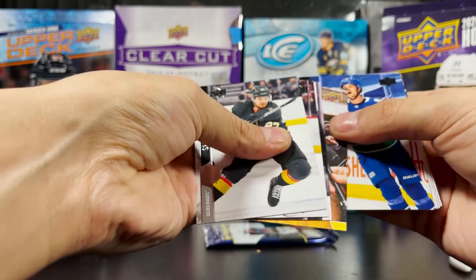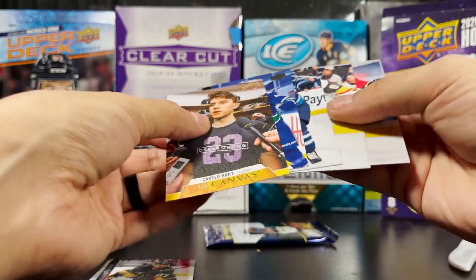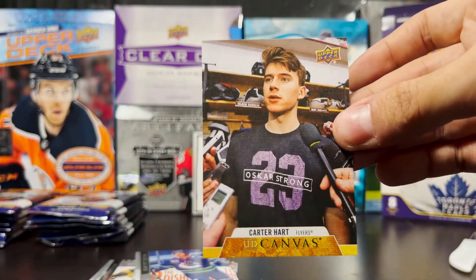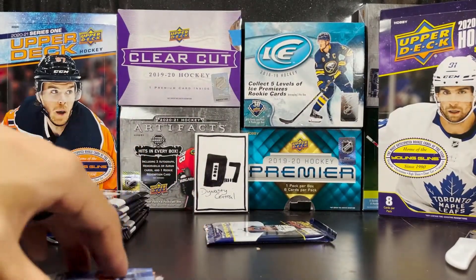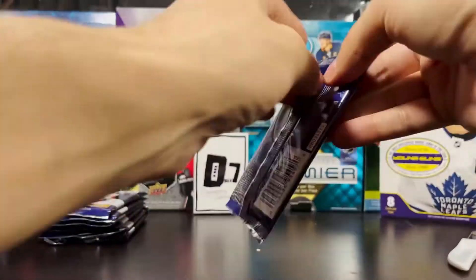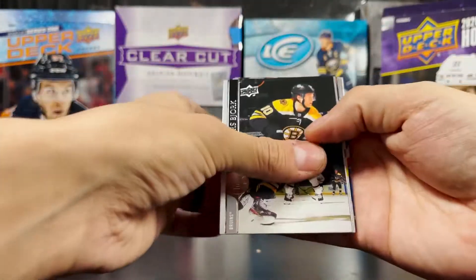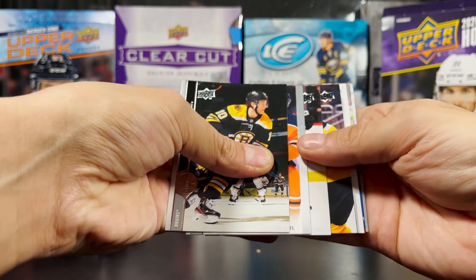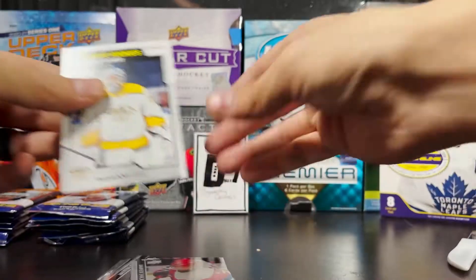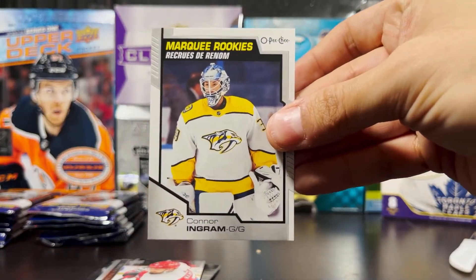Looks like we got UD Canvas — Carter Hart, out there in the locker room. Nice little picture, UD Canvas, goaltender for the Philadelphia Flyers. Also got OPG, Carter Ingram Marquee Rookies — goalie for the Nashville Predators. Solid goaltender for them but they've got a lot of solid goaltenders in their system, so it might be a little tough for him to break through.